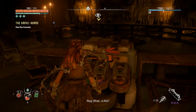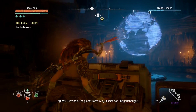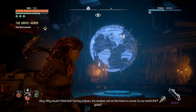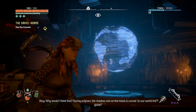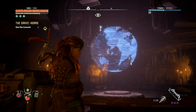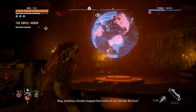This is a conference room. What is this? It's a map — a map of what? Our world. The planet Earth, Aloy. It's not flat like you thought. During eclipses the shadow cast on the moon is curved, so our world is a globe, and it looks like this from a distance. Back to the matter at hand — our robots were spreading across the world eating everything up. Somehow Elizabeth stopped them before it was too late. But how?